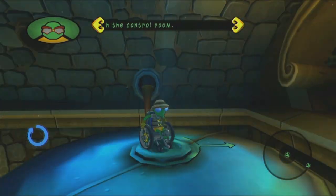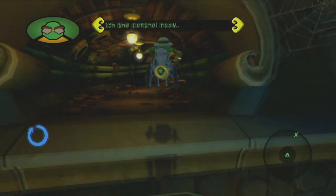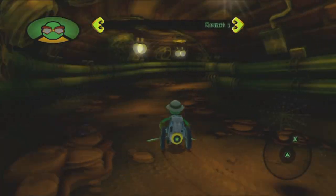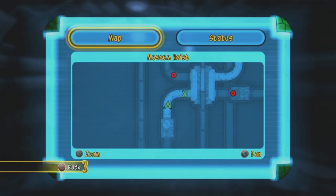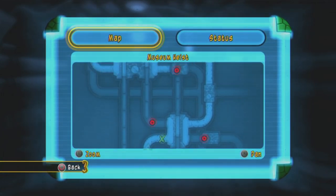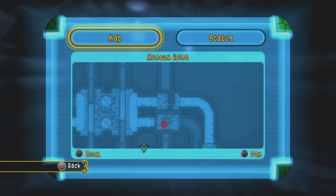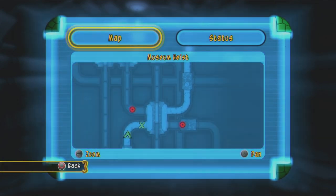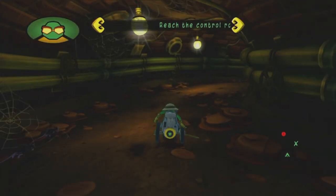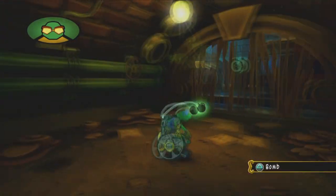So Bentley is a playable character in this game. He has his standard attack, and you can also check the map if you hit the select button — you can see the layout and stuff. On top of that, Bentley can double jump, but his double jump oddly enough gets overwritten sometimes with his hover, which we'll be seeing in a second. Triangle throws bombs.